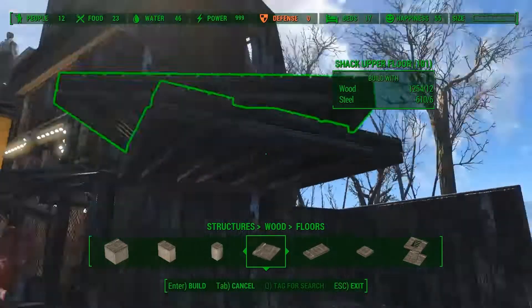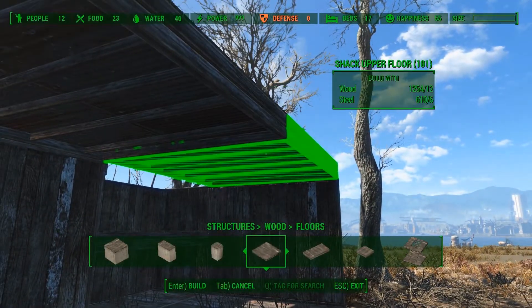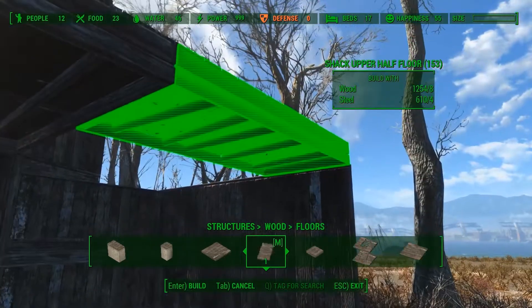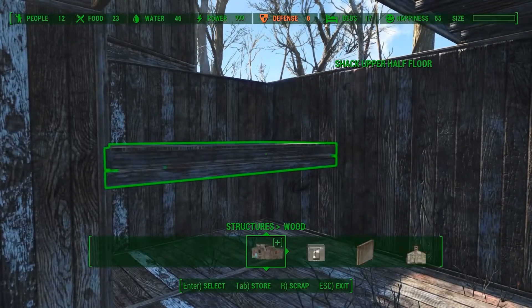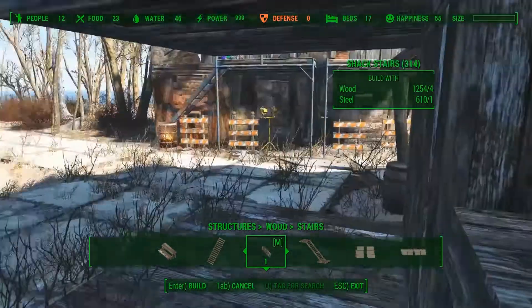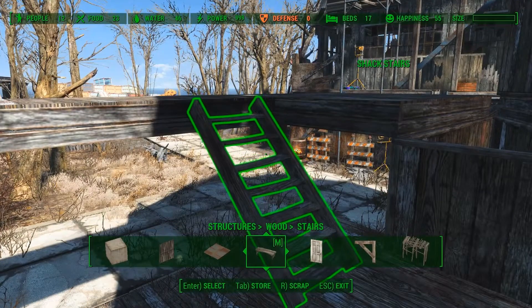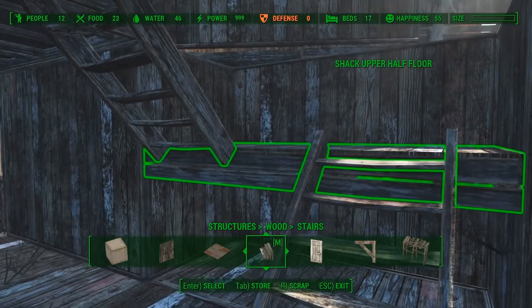Before placing the stairs I will first place the second floor. Using the place anywhere tool I can move the stairs into position.